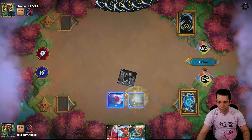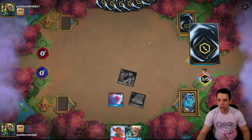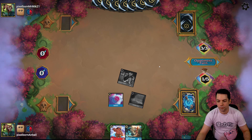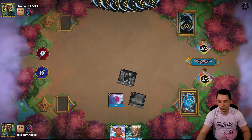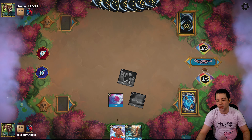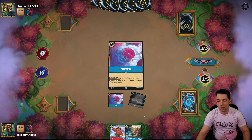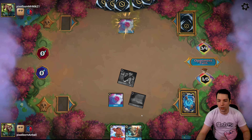That is going to be it for the deck overview — we'll get into some games. But before we do, if this deck ends up looking fun to you, head on over to our sponsor CoolStuffInc.com. Use code ACADEMY for 5% off your order at checkout. It lets them know that we sent you and it helps us bring you more content. Other things that help are liking, subscribing, and leaving comments letting us know what you want to see next.